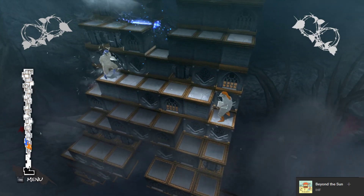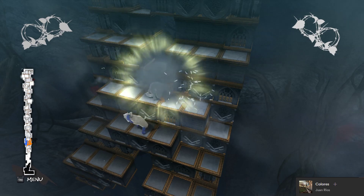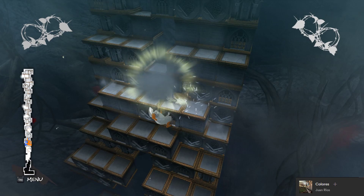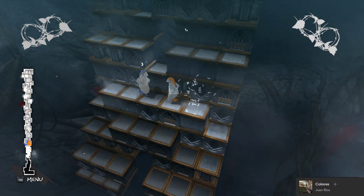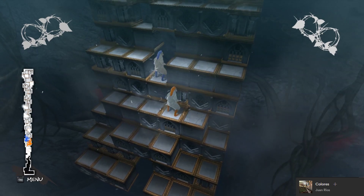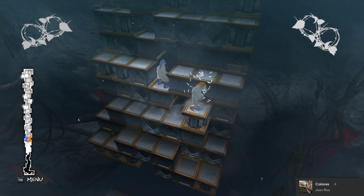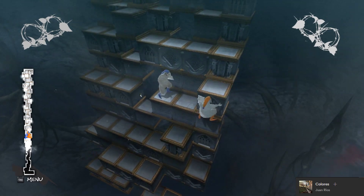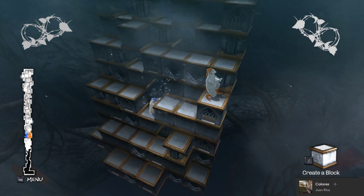If you delay your movement you can win the interaction. I think orange wins this, but if I wait for orange to come up and then go — blue wins it again. So if you want to win an interaction that you shouldn't win, you need to delay, except for the first two blocks — for those first two you will always lose.